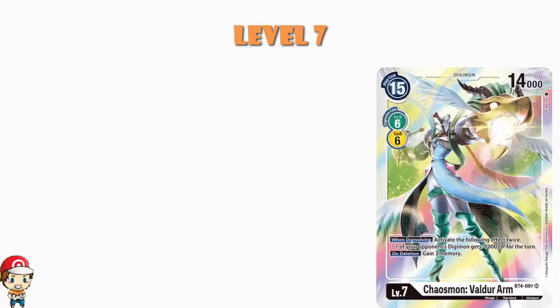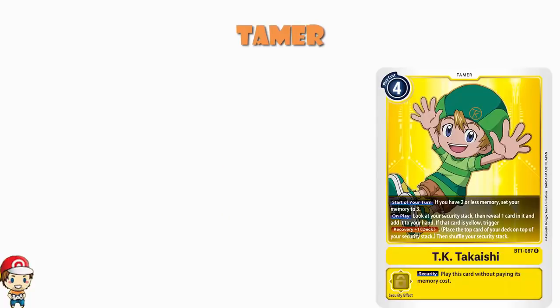In terms of Tamer cards, we are actually playing a Tamer — it's the TK Takaishi that came around in BT1. It's one of those Tamers that guarantees you start your turn with 3 memory, which is nice. But when you play it, you look at your security, you may reveal a card and add it to your hand, and if it's yellow you recover one. You're playing an entirely yellow deck, so you will be able to grab a card. Again, it's not real recovery — all you're doing is replacing a card you picked up — but that's absolutely fine. You're searching in your security and being more consistent. And because if this comes out as a security card you play it for free, you really want this as a security card — it gives you super cheeky extra consistency.